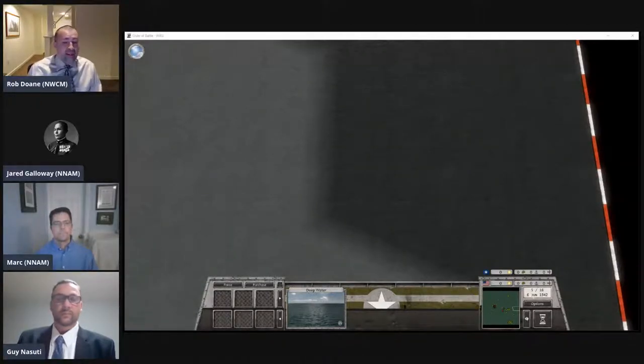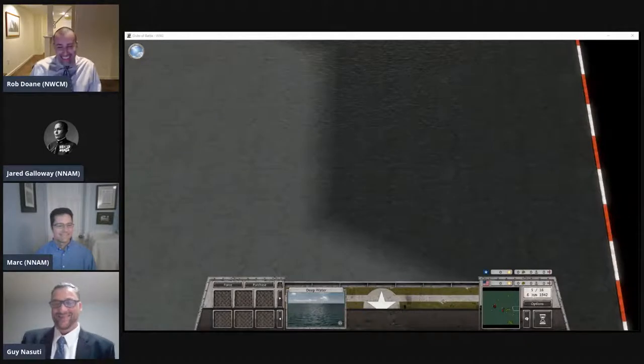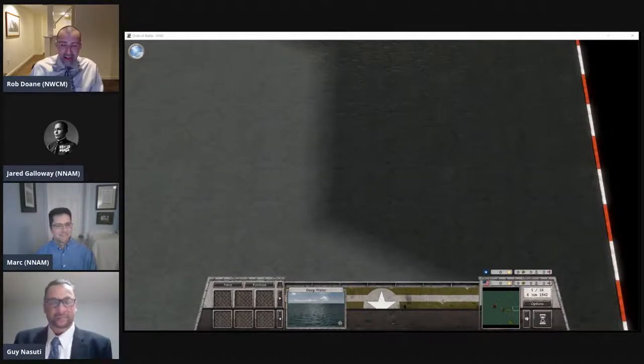Our challenge tonight is part two of the game started last week against the National Naval Aviation Museum. Joining me is our opponent Jared Galloway from the National Naval Aviation Museum. We also have Mark Levitt from the museum and Guy Nasudi, a historian with Naval History and Heritage Command, who will be commenting and critiquing if we do anything too badly.